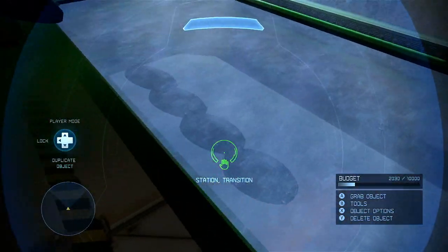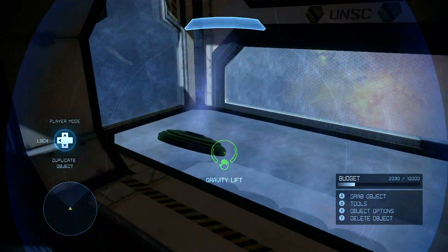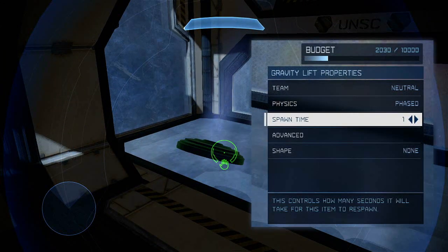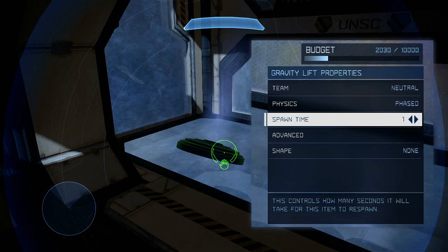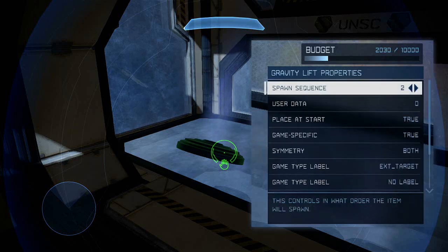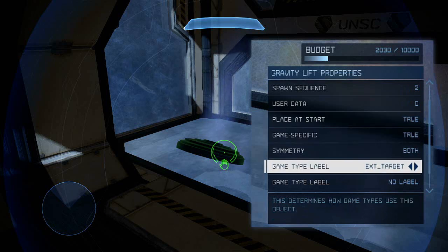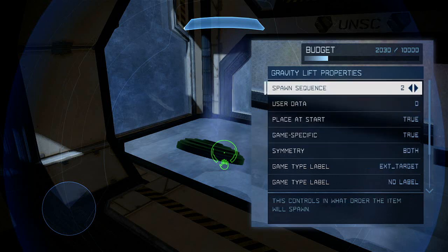The first element we had appear was these Gravity Lifts. As you can see, they're placed inside this glass — I pulled one out to show you how they work. Note that the Spawn Time setting is set to 1; I'll cover that in a moment. The reason this works is because we've assigned the game type label ExtTarget to the Gravity Lifts. Anything marked ExtTarget will only appear when the associated Extraction Site becomes available. The spawn sequence is set to 2, which makes it linked to Site B.